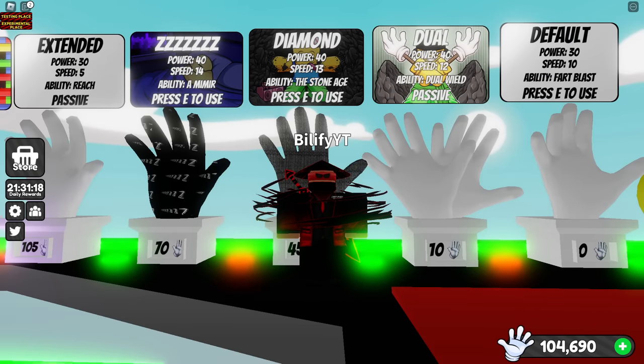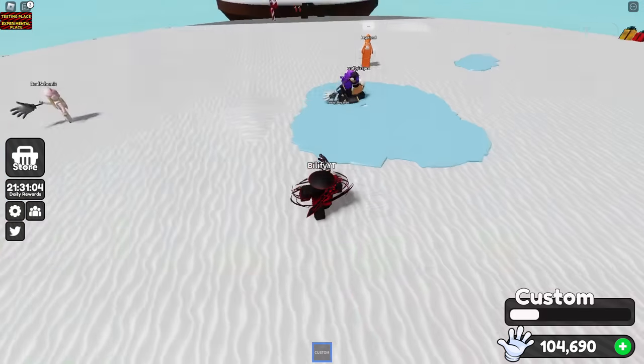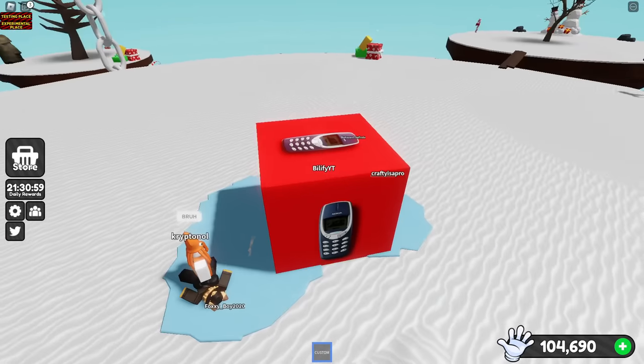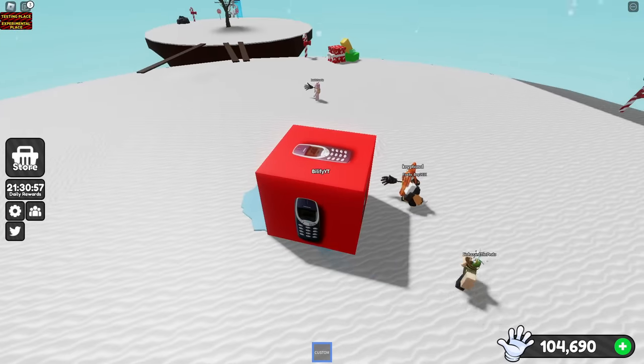Next thing is going to be rocks. If you're in rock mode, you can't be frozen because you're in a rock. If there's an ice lake, just go into your rock form. They will not be able to get you, and you can just wait for the ice to thaw out and then walk away.